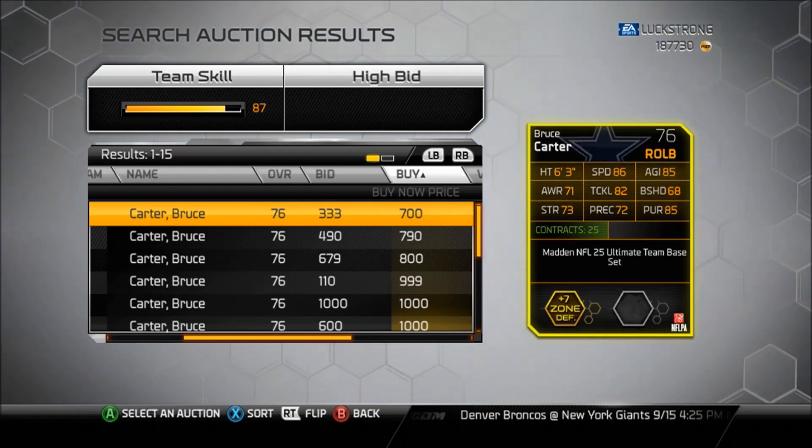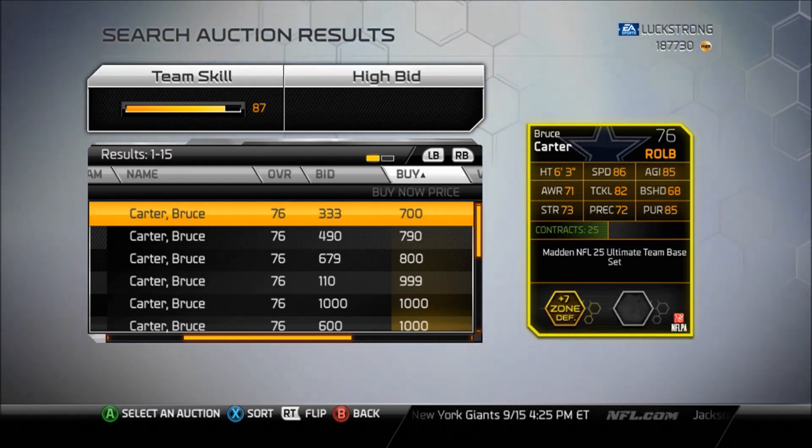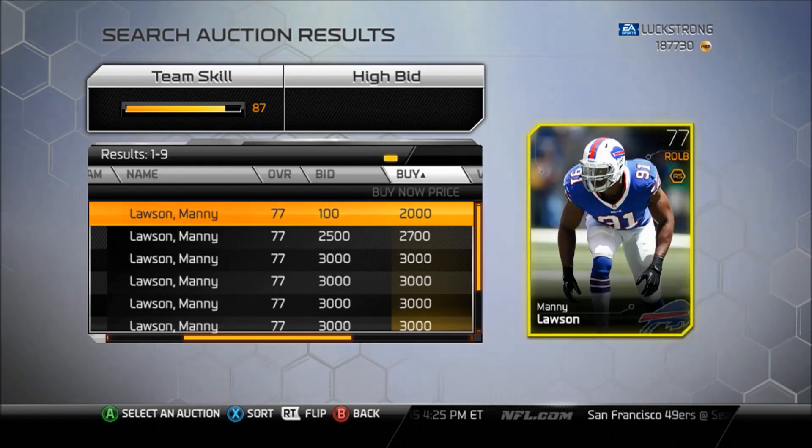You can play Bruce Carter at left outside linebacker too if you don't want to use his chemistry. He's got great stats all around — 6 foot 3, 86 speed — and he's probably one of the best user linebackers in the game.